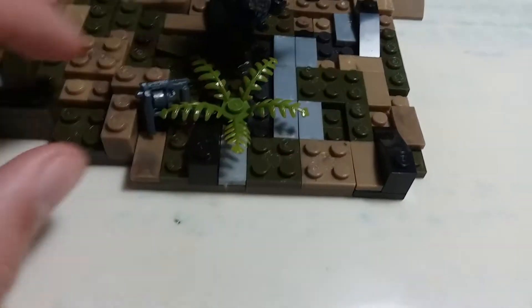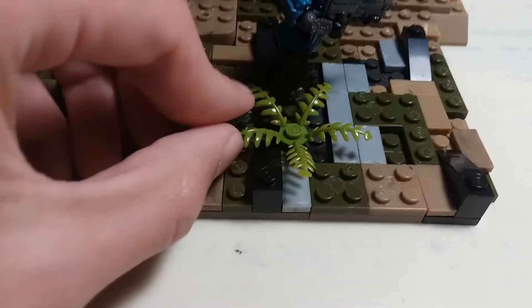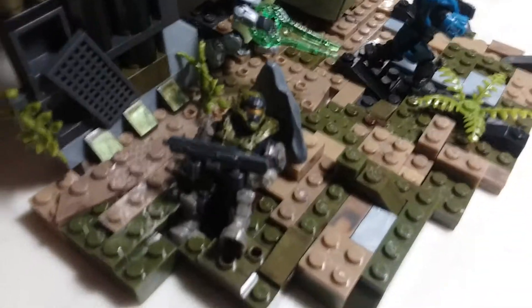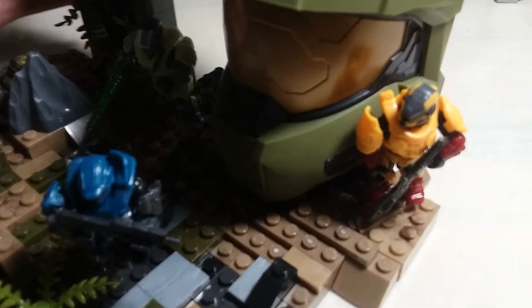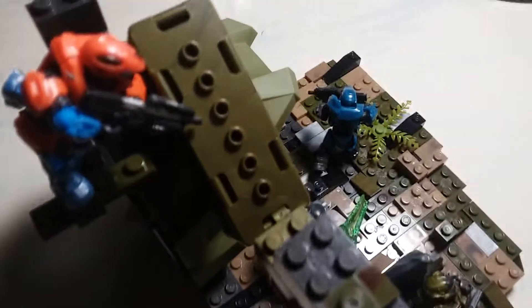Over here this looks like a platform or walkway that's completely overgrown with green grass pieces and a plant. This extra piece isn't really supposed to be there. I have one figure behind a rock, one running from the infected, one hiding, and then there's an upper area with a figure looking down at the infected.